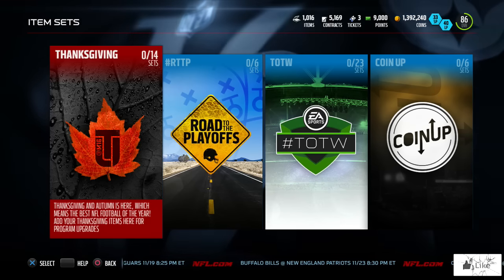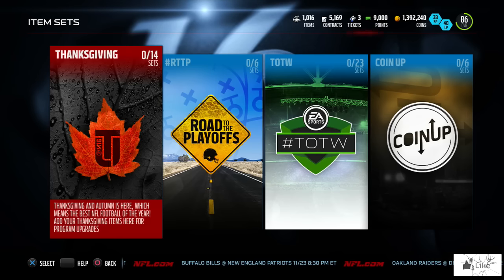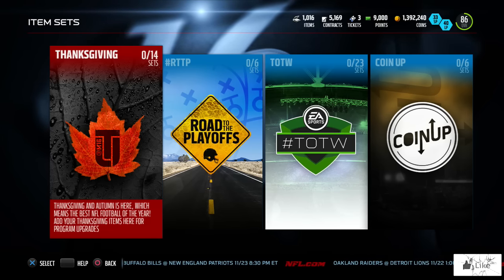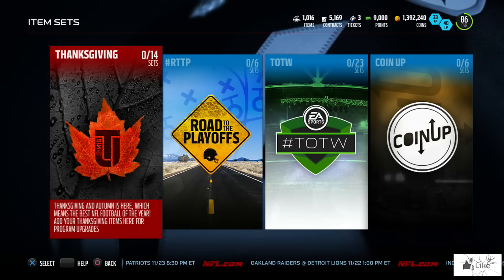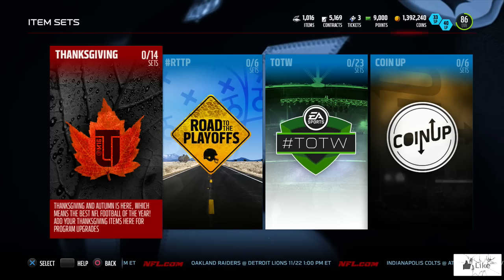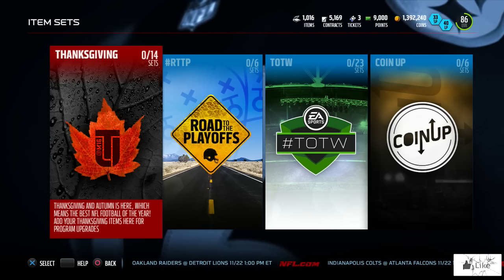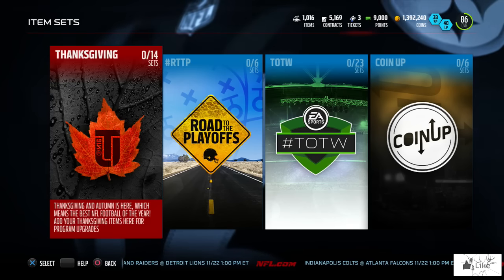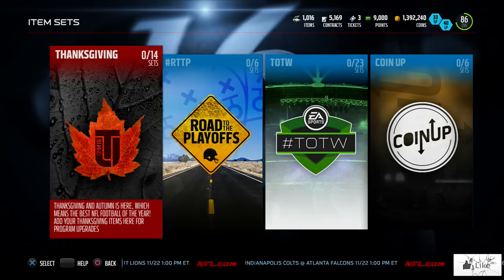Just opening one pack, we didn't get anything spectacular — that's why I want to hold off on the bundle. If you are going to do some of these sets, just wait until everyone starts getting these items, because the Cornucopia set is not repeatable. A lot of people could be stuck with extra leaves, and if leaves aren't selling they'll get lower on the auction block — that's my coin tip for the day. Hopefully you guys enjoy the Thanksgiving promo in Madden 16 Ultimate Team. If you enjoyed the video, shatter the like button and subscribe for more. Until next time, roll tide!